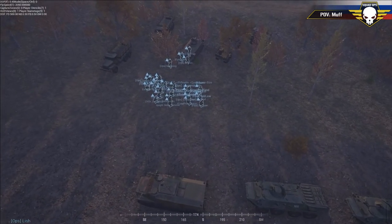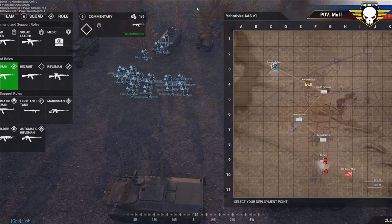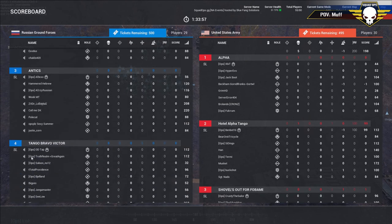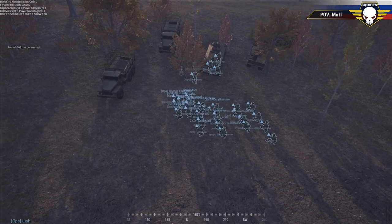Let's go over who's leading and calling the shots, starting with Russia. Command for the Russians in round one is going to be Lish. He's got three squad leaders: Best Pony, Alexo, and ODTAP. They're going to be running three big squads and also have some vehicles.